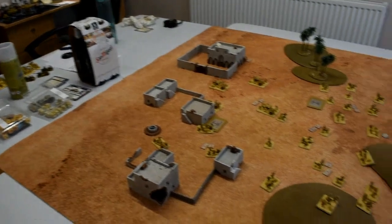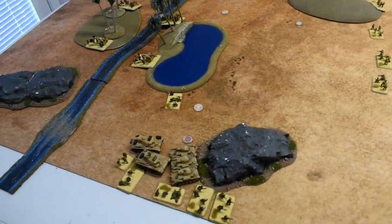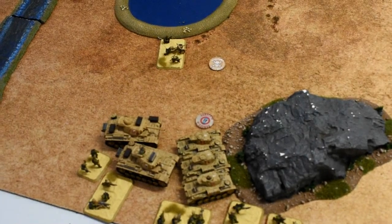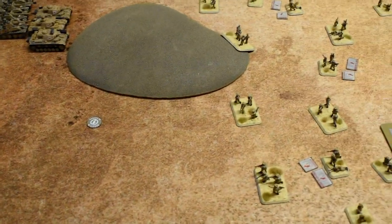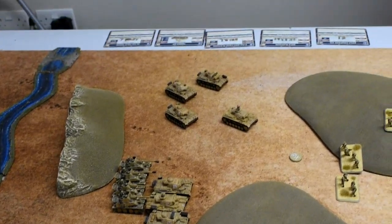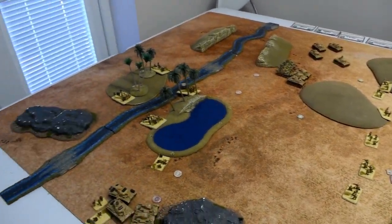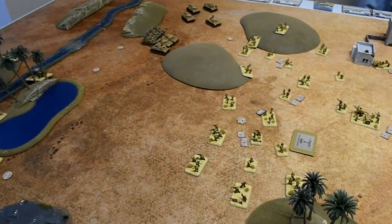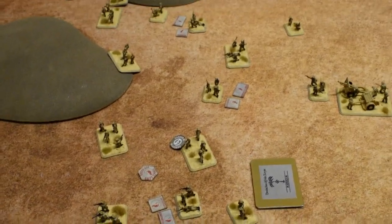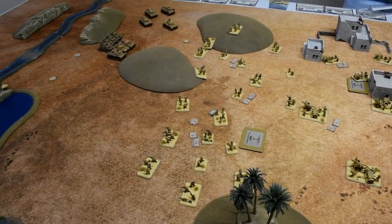Afrika Corps turn one: the Panzer IIs, HQ, and infantry move around the flank. The anti-tank guns shifted a range marker into the minefield due to Jimmy's artillery experts, and another range marker moved for diversionary tactics. The Marders and third platoon advance, with the other unit moving forward after a failed Follow Me. German shooting is limited to the captured 25 pounders — Tom ranges in on the first attempt, catching first platoon and the HQ. No hit on the HQ, two hits on the platoon but no casualties.